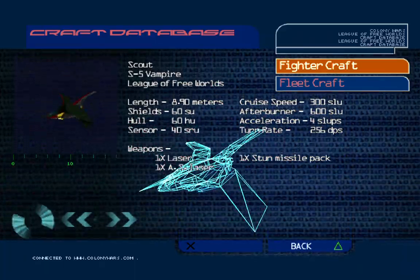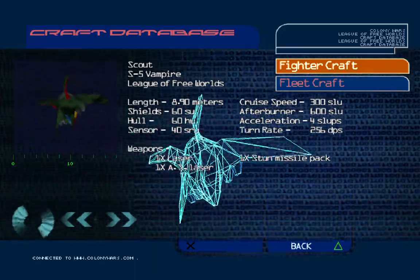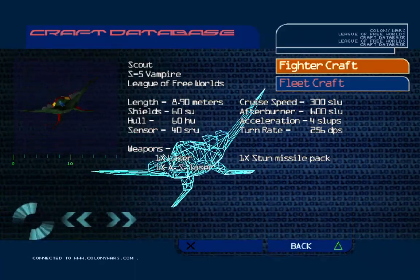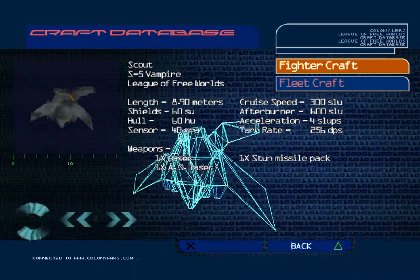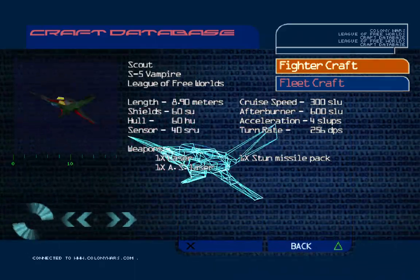In comparison with the Navy's equivalent recon craft, the Vampire is lacking in certain of its specifications. It is noticeably slower and less maneuverable. However, its operational range makes it an effective weapon against military supply convoys and trade craft.